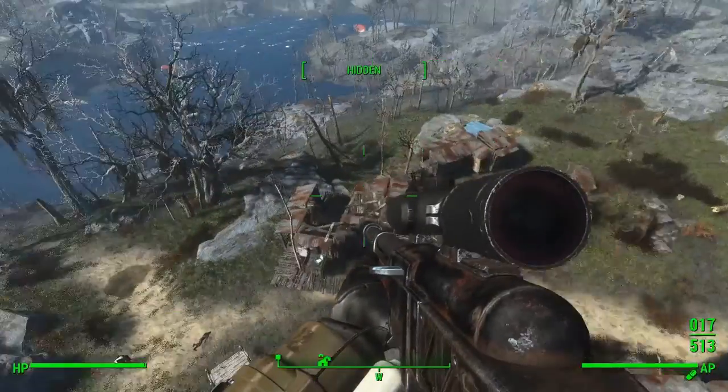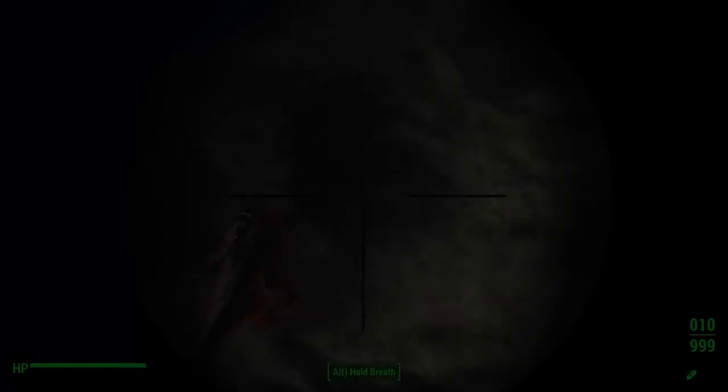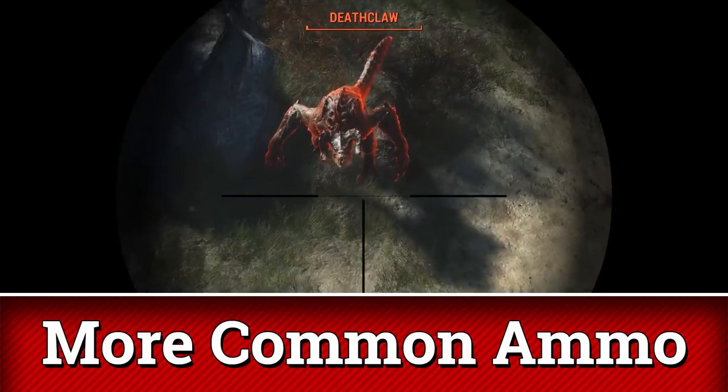And that's not all. The Sniper Rifle uses .50 caliber bullets, which are rare and kind of expensive. The Guardian Overseer uses the .308s, a slightly cheaper and much easier to find ammunition type.